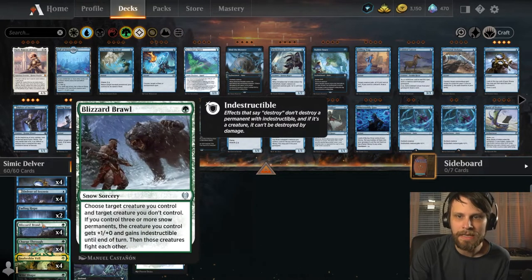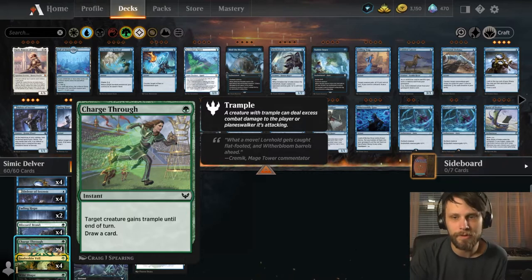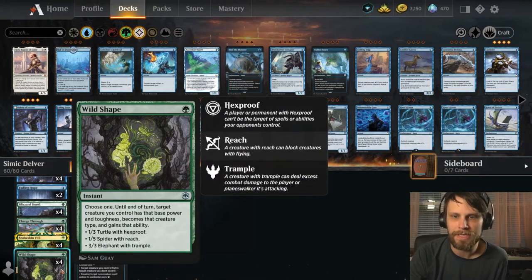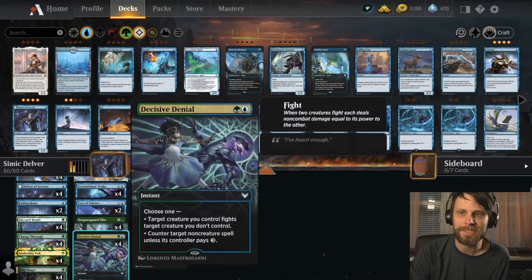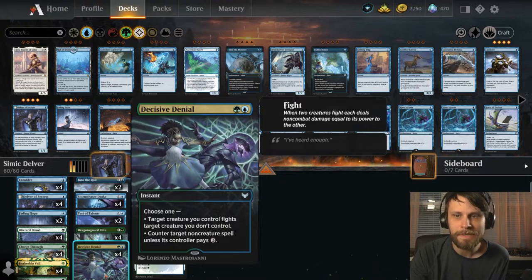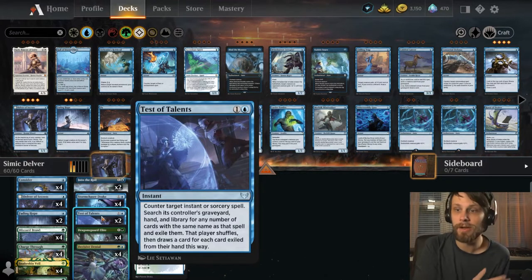The cards we have to target our creatures include Blizzard Brawl — a great option to fight away opposing creatures while also targeting our own. We've got Charge Through, which gives a creature trample and draws us a card. Snakeskin Veil is a great way to throw a counter on something and give it hexproof for protection. We also have Wild Shape, which lets us give Reach, Hexproof, or Trample depending on the situation. Decisive Denial fights away opposing creatures or counters a non-creature spell. Sweepers are our enemy, so we have a couple of counterspells — Test of Talents is in here to get rid of those sweepers in one shot.